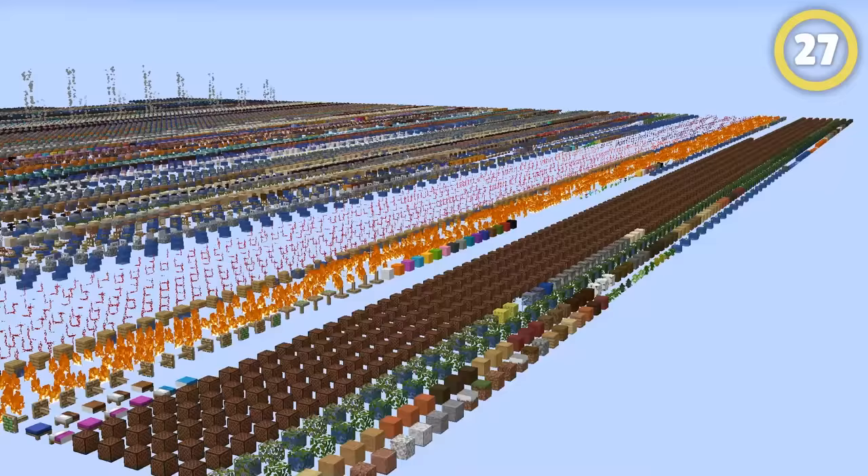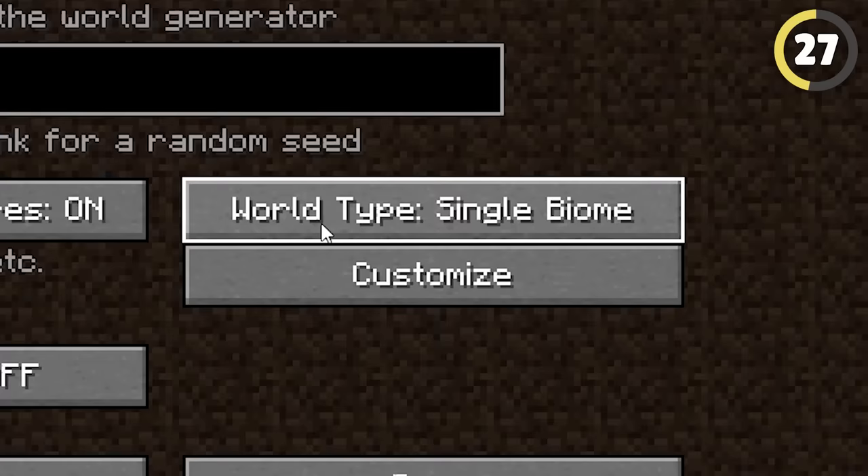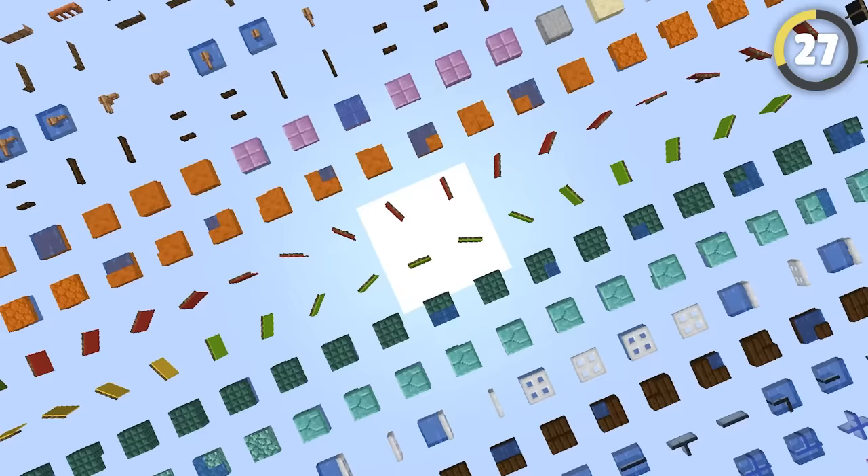In Minecraft, there's a secret world called Debug World. To find it, you have to press Shift and click on the World Type button. Press it enough and you'll find Debug World, which is a flat void filled with every single asset in the game.